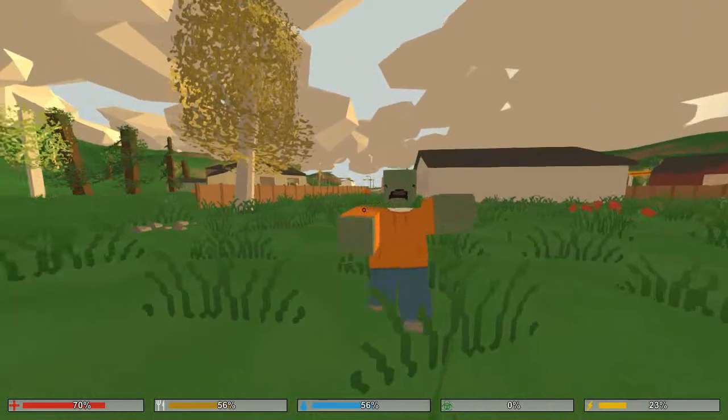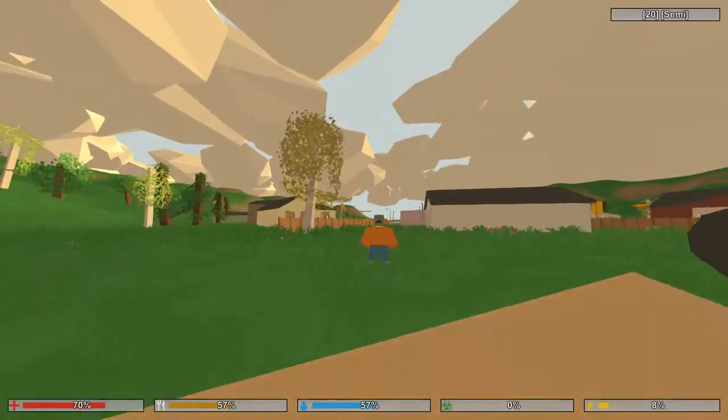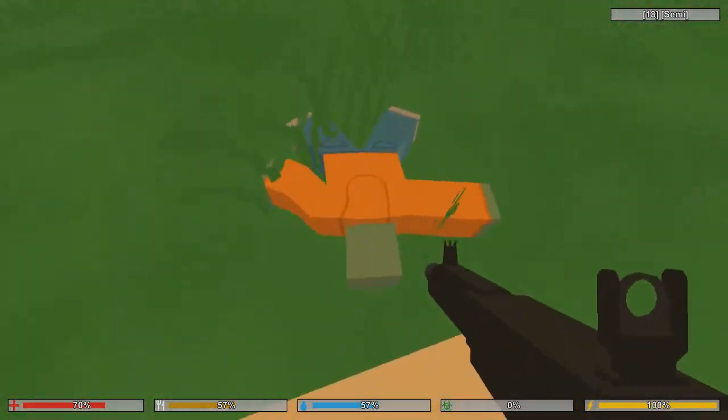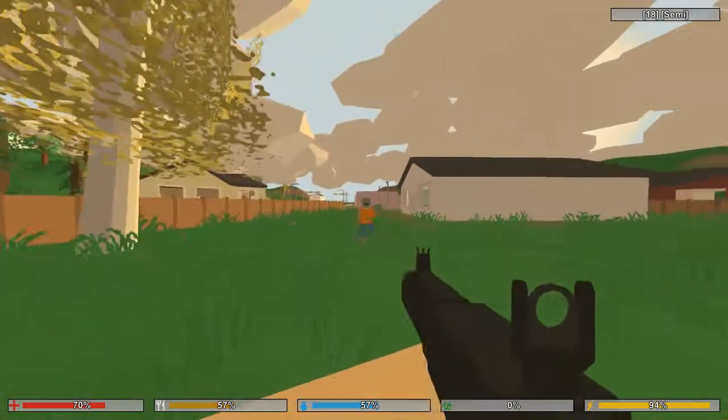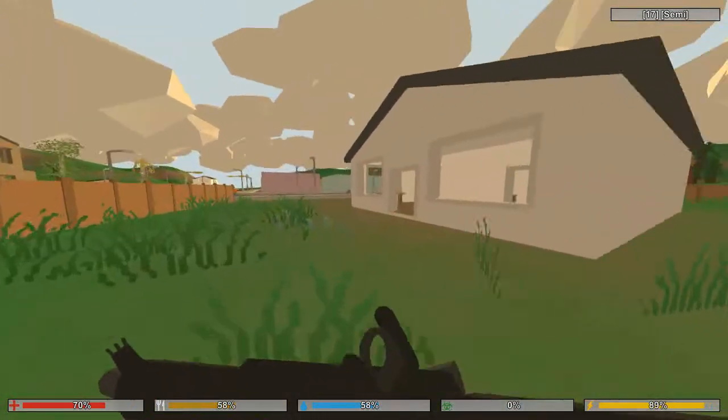Come on man, don't think they're all the same — this one is really stupid. And when you kill a zombie now, it falls randomly as you can see, so that's pretty cool.